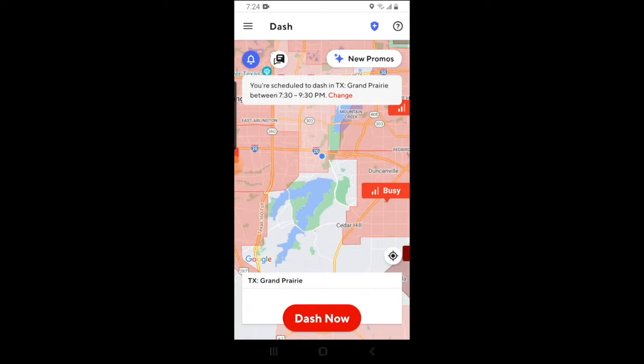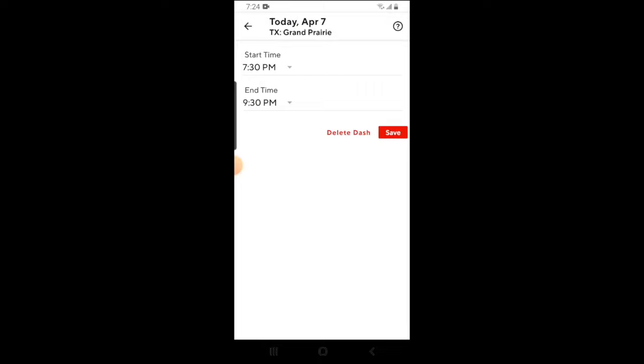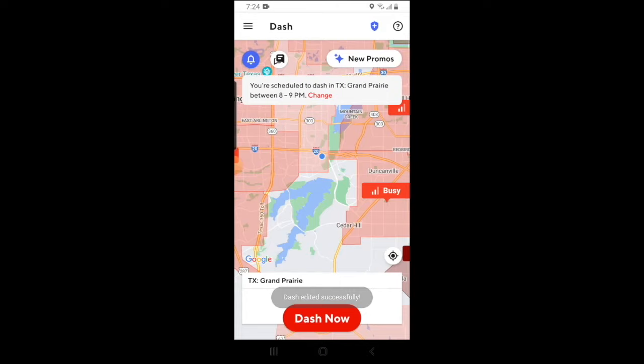If at some point you need to change that dash, you can click on the change button and it will let you alter the time frames. For instance, if I wanted to go till 9 instead, I could just choose that, and I could also alter the start time. Keep in mind that you may not always have the option to extend the end time — that's all dependent upon current demand of dashers and customer orders. I'm going to click on save, and the new dash has now been saved. If for some reason you can't go online, you'll want to delete your dash. We can do this by clicking on change and hitting delete dash. The dash has successfully been deleted. That covers the dynamics of the heat map.